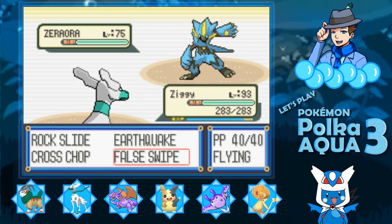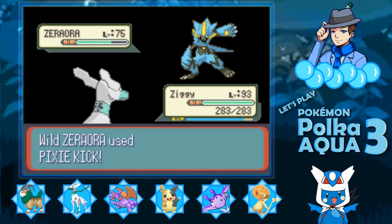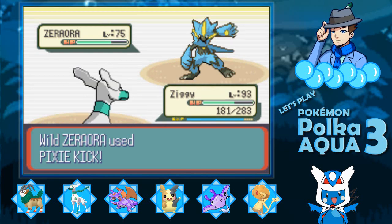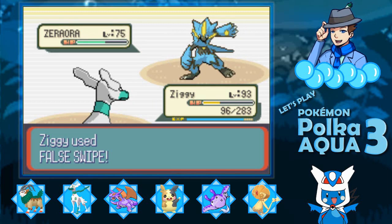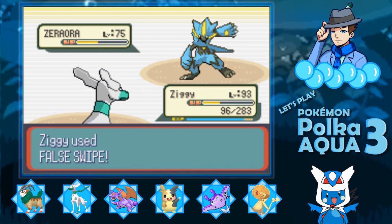Some of them we're really getting lucky with, as some do have high shiny odds to begin with. For Zeraora I'm going to go for the False Swipe here. It is neutral because it is part Fighting in this game. You're going to Pixie Kick — that's going to hurt. Let's False Swipe here — you're going to flinch. Awesome.